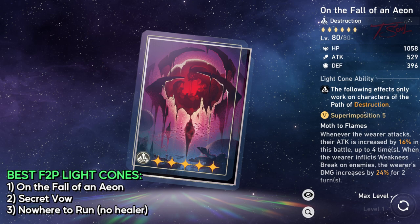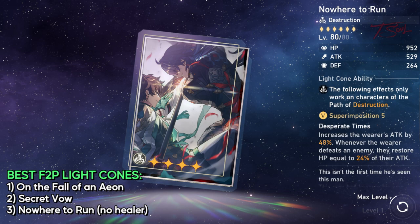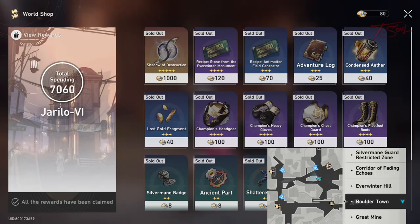Her best free-to-play light cone is the 5-star one you can buy from the Simulated Universe. It has high stats and a decent passive, and if you did a good amount of Simulated Universe in week one, you should be able to buy it in week two. Another good option is the 4-star Secret Vow — the passive adds a nice physical damage percent, though you might not activate the second part most of the time. If you want to run a team without a healer, Nowhere to Run is a nice pick for sustain. And for the lucky or spenders, Clara's best light cone is her signature one — more attack, bonus physical damage, and even some healing.